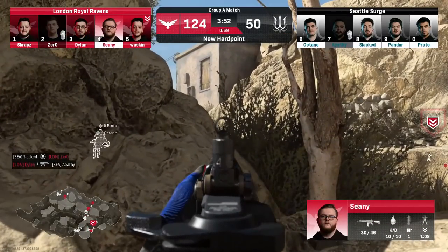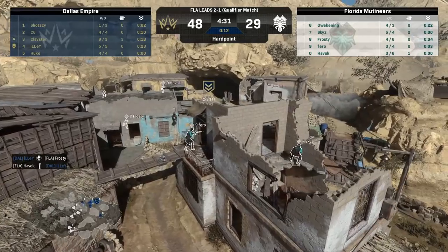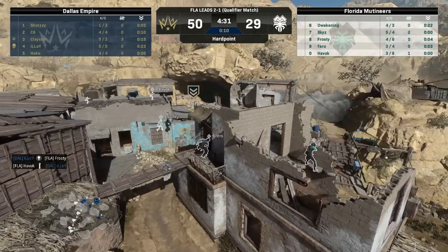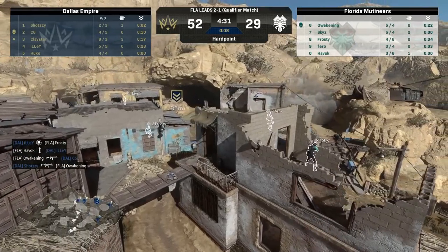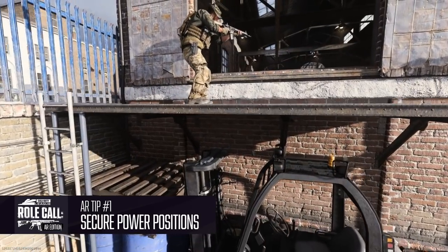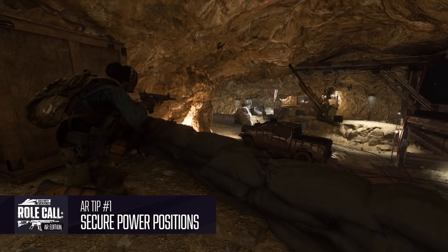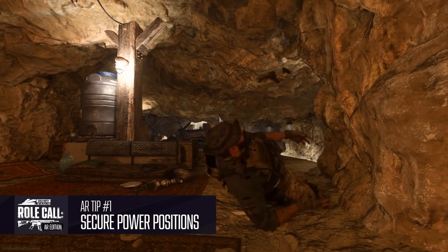When playing an AR role, you are choosing a slower play style while acting as the anchor for your team. This means you're looking to establish yourself at power positions on the map towards the back of your team's formation. Generally, from a high angle, these power positions allow you to create space and provide advantages to your SMG teammates, as you have the longest and best sight lines, leading to high percentage shots.